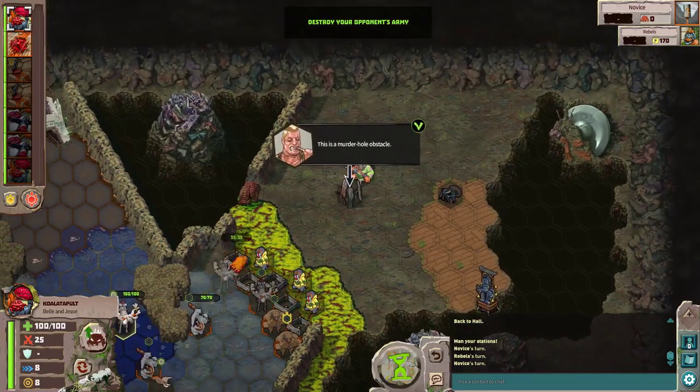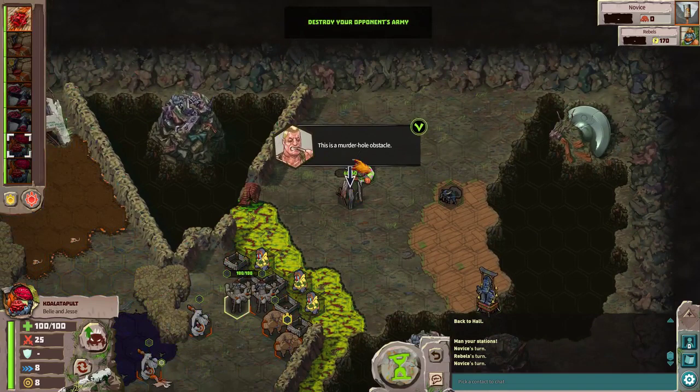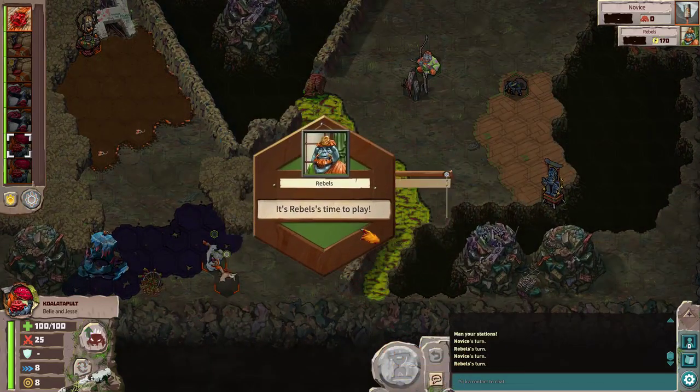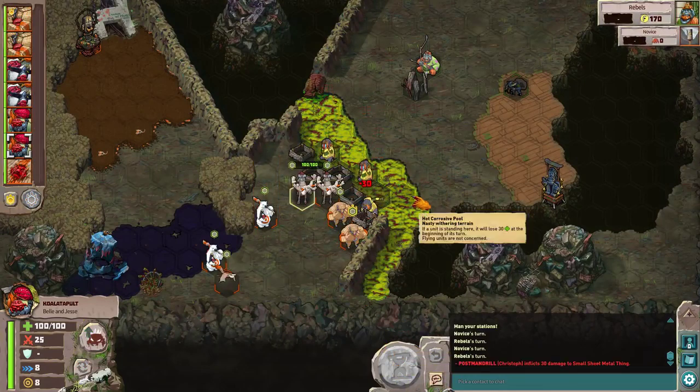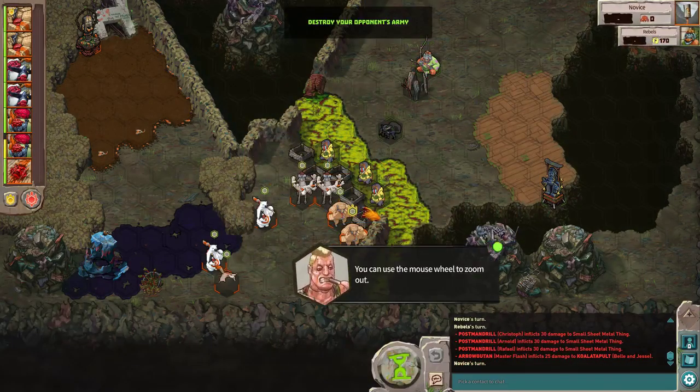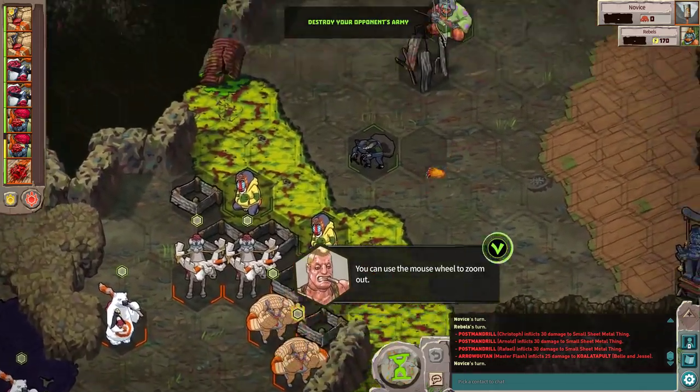There's a murder hole obstacle here — the guy behind it is an archer. What he can do is hide himself behind that wall and cannot be attacked, but he can attack you. I can't do anything else so I'll end my turn. These baboons are going to die on the corrosive pool. That guy can hit me through the wall, so I could be dead in a few turns. I've got to hurry up. I can zoom in and out to get a closer view of units.